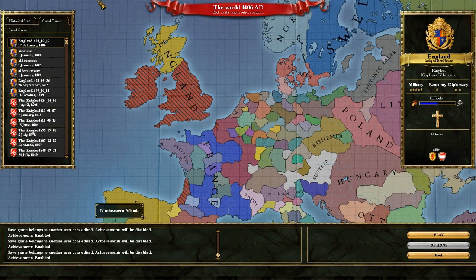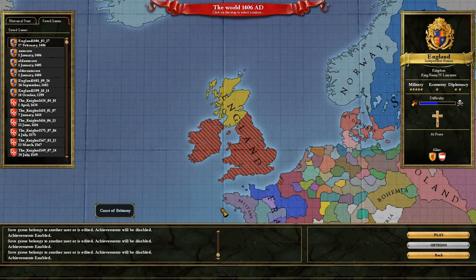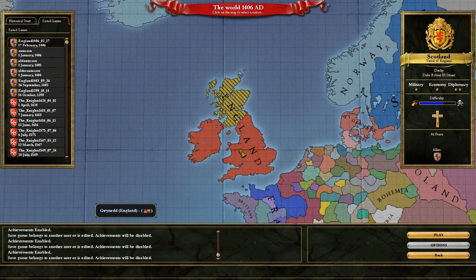Hello and welcome back to Let's Play European Universalis 3. Our name kind of goes across Scotland as well, and that's because they're our vassals, so they are technically part of our nation.